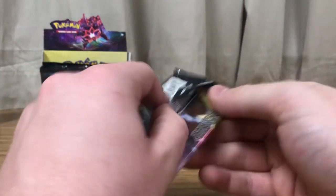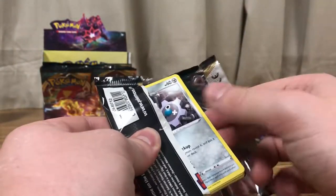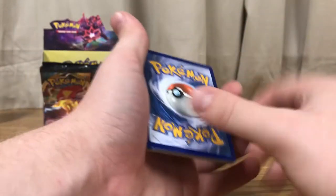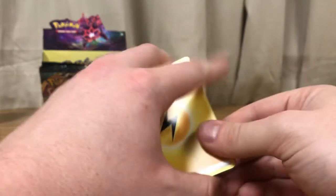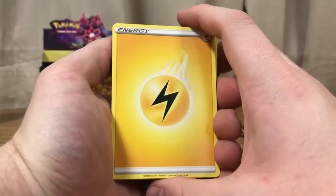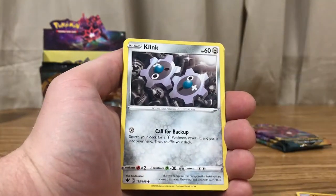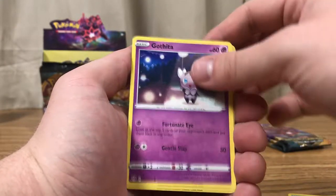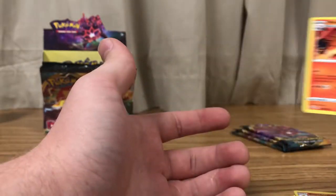Alright, Charizard pack — that hopefully has a Charizard card in it. That would be really nice. There is the code. Lightning Energy, Steeny, Dedane, Vibrava, Clink, Ducklet, Mareep, Paras, Gothita, Combusken Reverse, Volcarina Regular Rare.